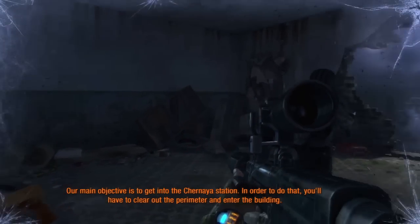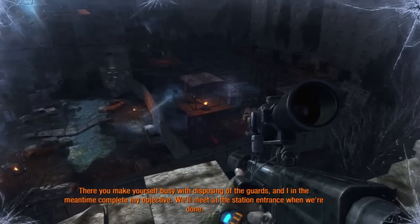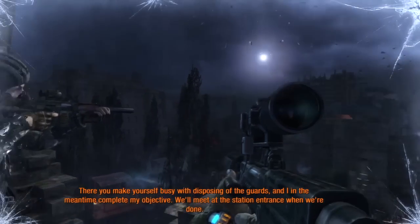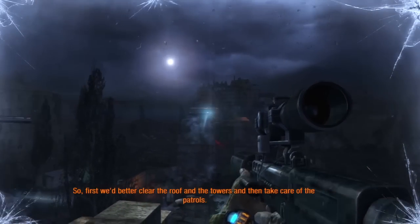Our main objective is to get into the Chernaia station. In order to do that, we'll have to clear out the perimeter and enter the building. You make yourself busy disposing of the guards, and I'll complete my objective in the meantime. We'll meet at the station entrance when we're done. First, we better clear the roof and the towers, and then take care of the patrols.